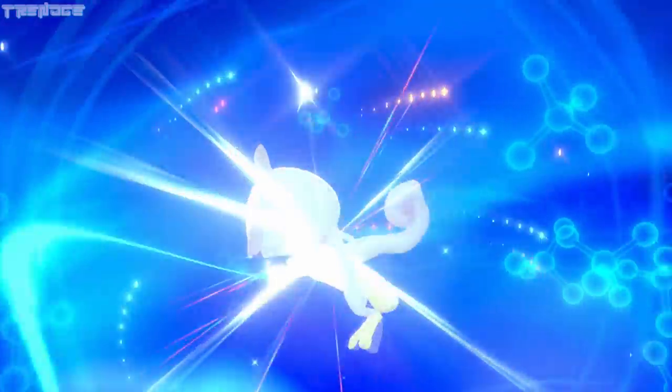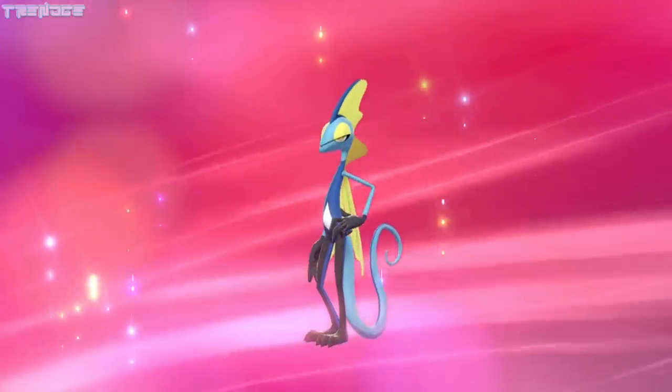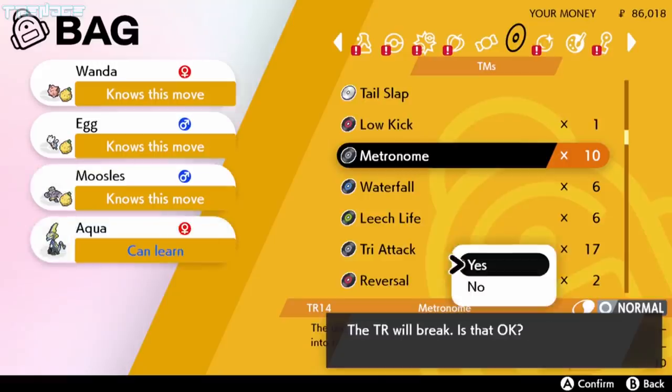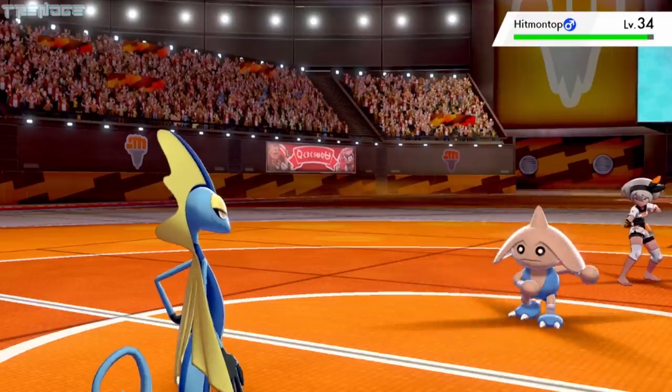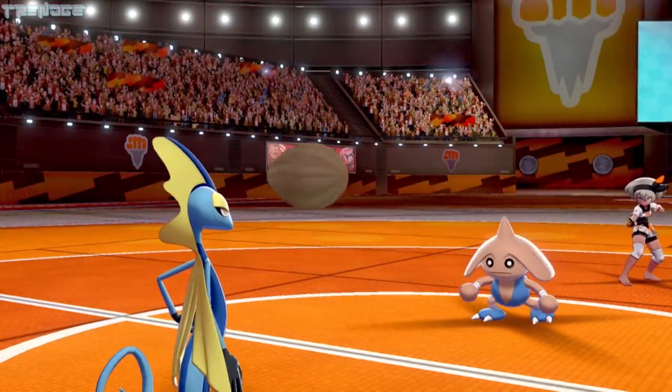The battle against Bea proved to be pretty challenging. Remember how I mentioned that there was a particular reason why we picked Sobble as our starter? That's because Inteleon can learn Metronome, and now it's time to add it to our team. Our Inteleon, Aqua, lands a Fury Attack on Bea's Hitmontop before being hit with a powerful Revenge. Thankfully, he has a Citrus Berry.